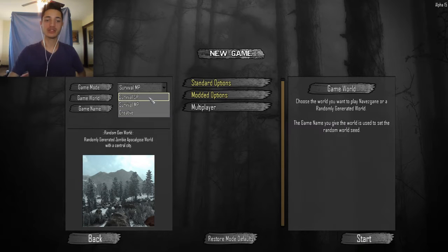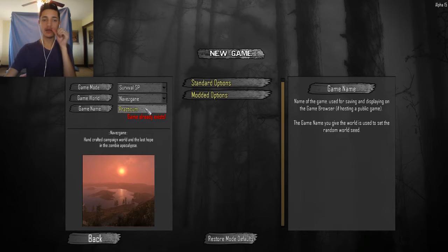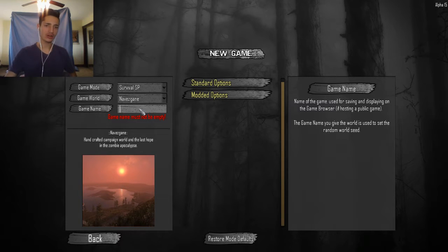So for this I'm doing survival single player, and I'm going to do it in Navezgane. Navezgane is the pre-generated world — it's more predictable, and I feel like I know where some things are in terms of places and whatnot. Of course loot can be changed, but it's just a little bit easier to get started with. I'd recommend it for people who are starting out — don't start with a random gen because the random gen procedures are still a little fuzzy right now.